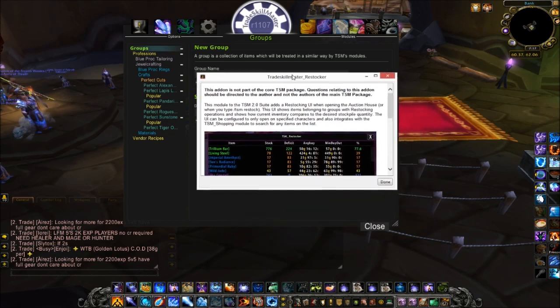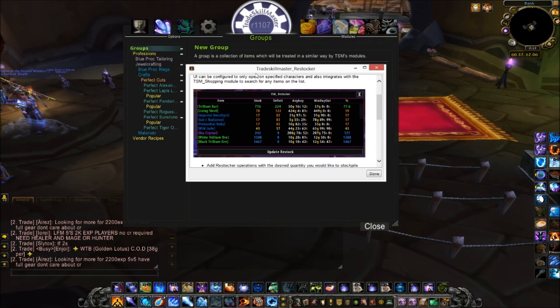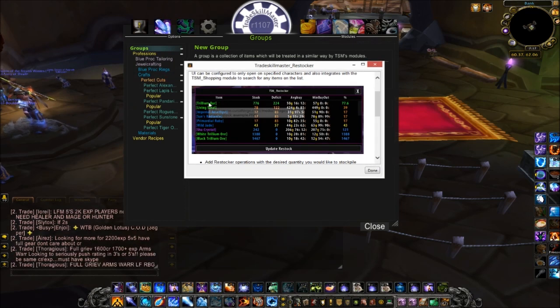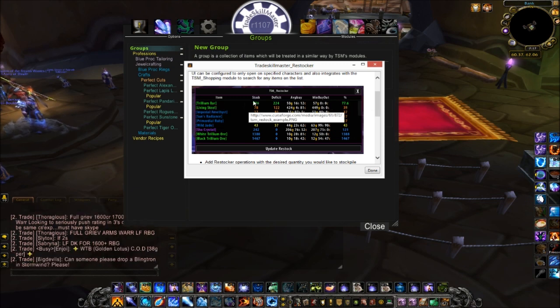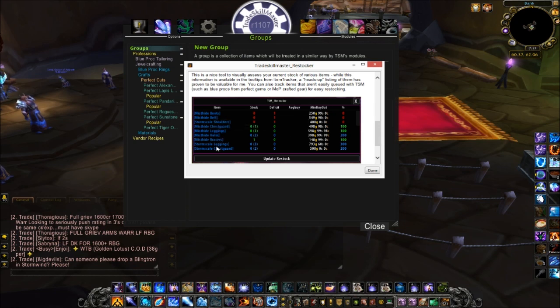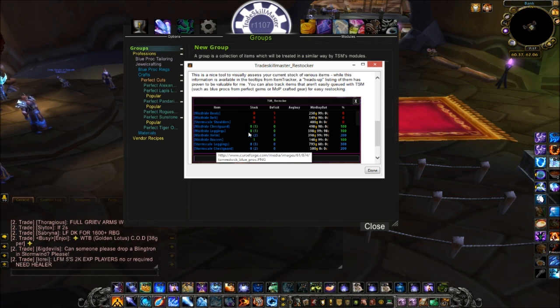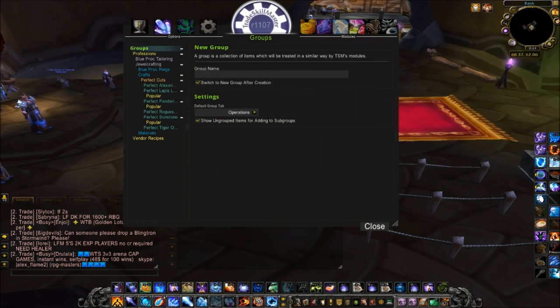This module is very useful — you can use it to restock items that are not normally restockable from your crafting operation, things like raw materials that you might use for crafting. So if you wanted to keep a certain amount of trillium bar in stock at all times, you can set this module up to do that. Other items like blue proc gear — if you wanted to keep five of each at all times, this add-on will assist you to do that.